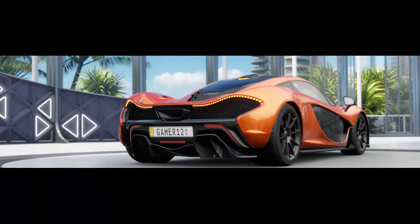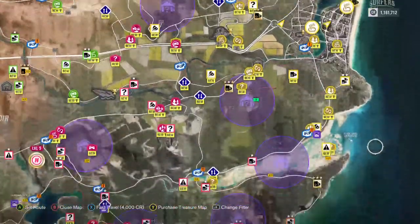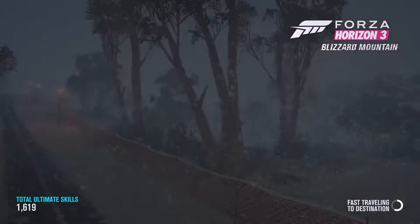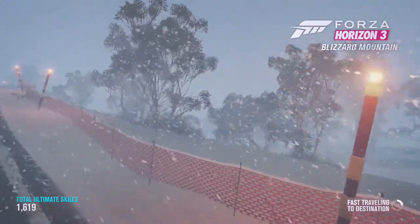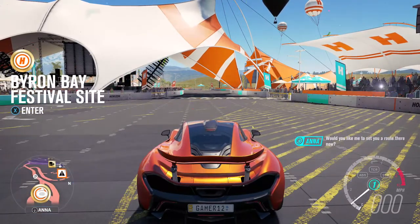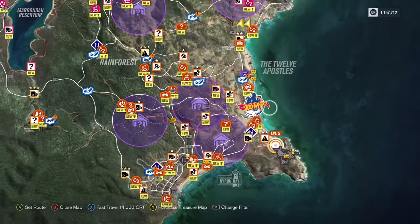Okay, let's start this thing up. Whoa, we're all the way over here. We should just fast travel for 4,000 credits and then go to the Goliath Circuit. I thought I was at the Byron Bay festival, but no, we were at the Surfers Paradise festival. Last time we heard a rumor about a barn find, but every single time I try to find a barn find, I never succeed. Where's the Goliath Circuit? That's a trail that leads into the forest.